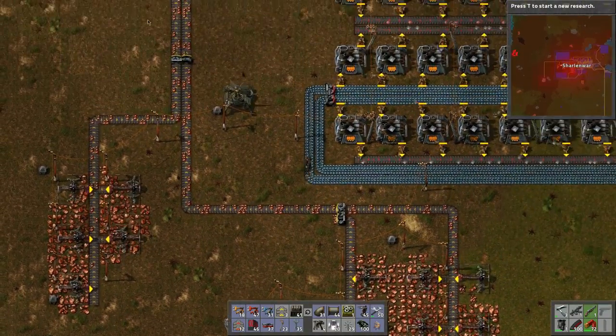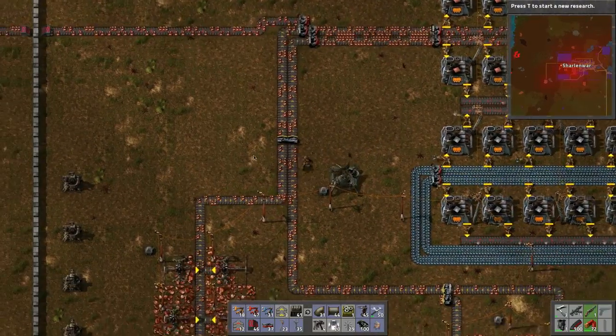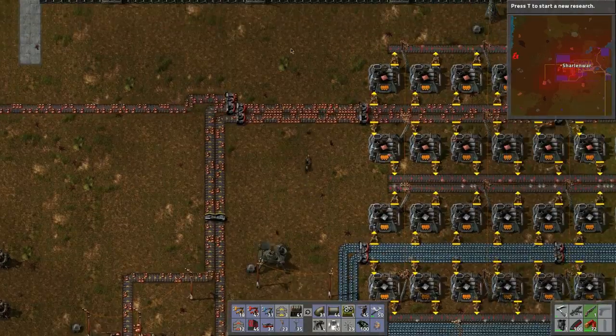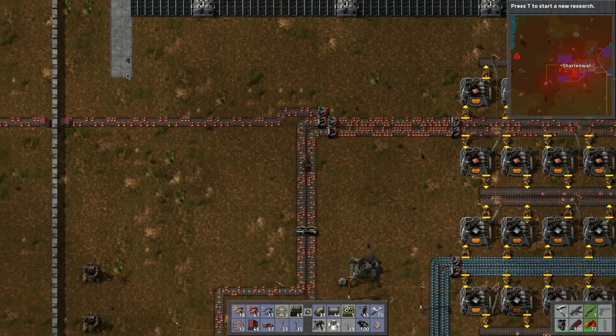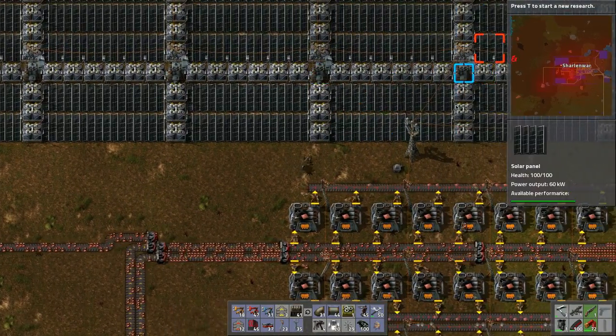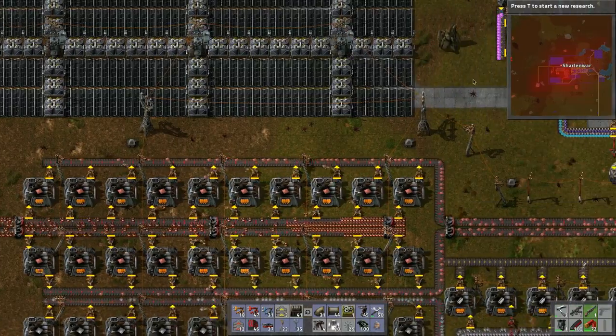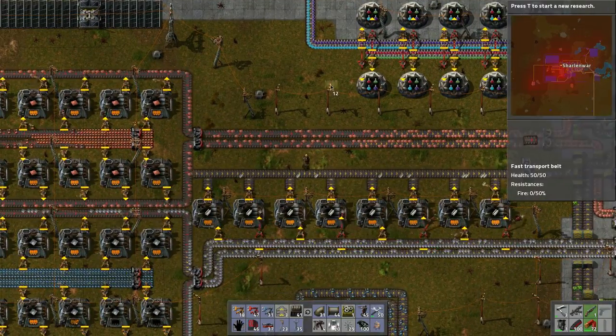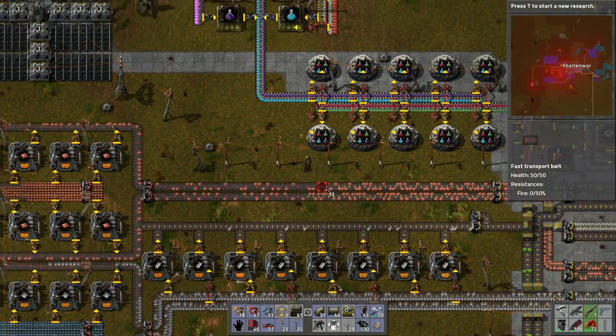Iron we could tap in as well, potentially — just the same idea, just a line this way. And eventually maybe we'll create a train station type of thing for the resources as we get further out. I find trains are almost unnecessary if the resources are too close — you almost need to spread them out further. Let's put these guys in.